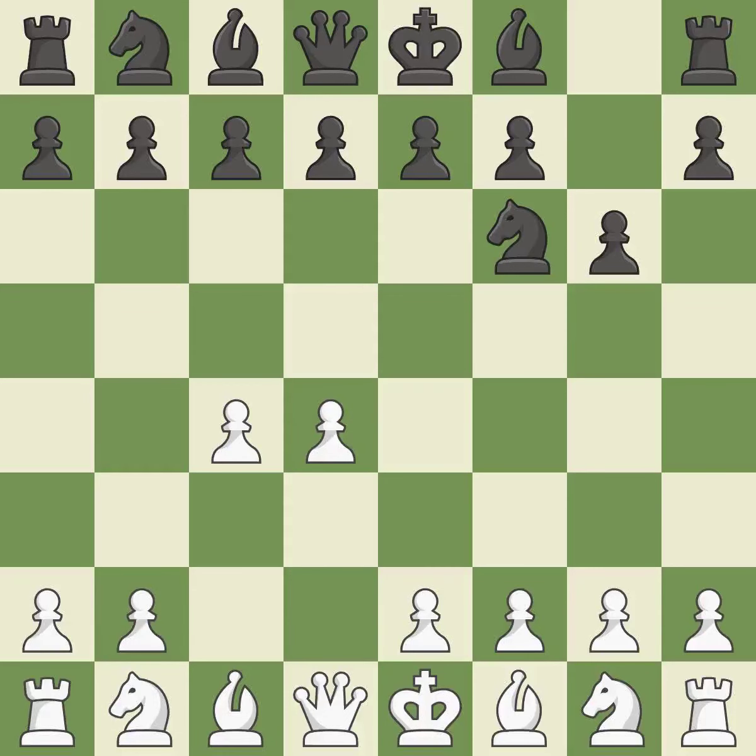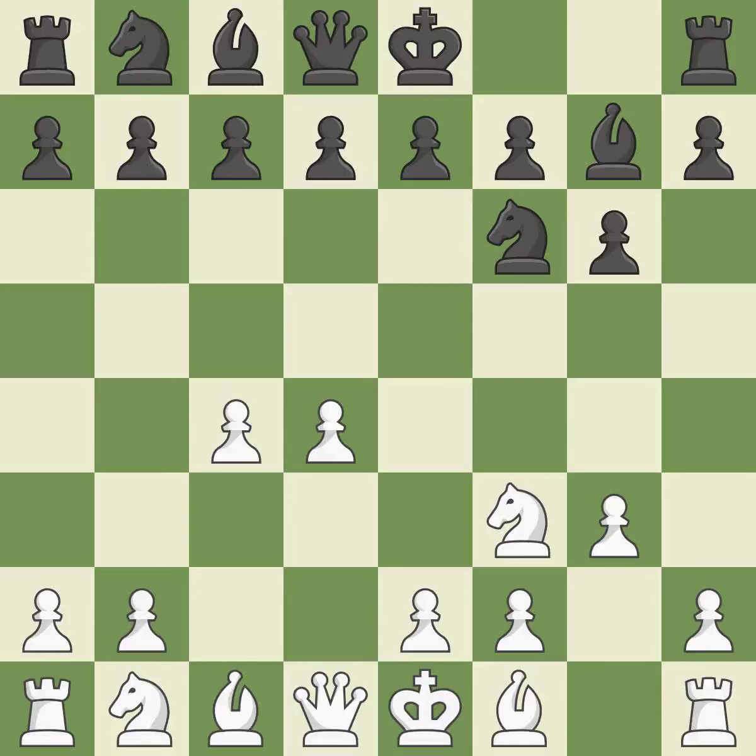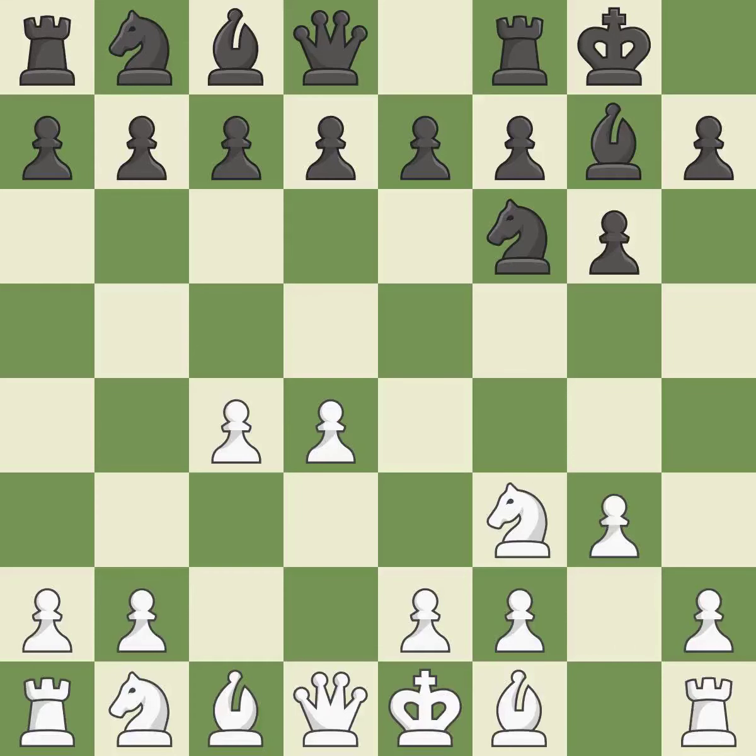The dark-squared bishop can develop because d4 takes up room in the middle. This develops a knight from its starting square, activating it. Nf3 supports the d4 pawn and controls the e5 square. The fianchetto move Bg7 places the bishop on the long diagonal to dominate the center. g3 prepares to fianchetto the light-squared bishop to g2. Castling gets the king to a safer square, out of the center of the board, while also developing a rook.